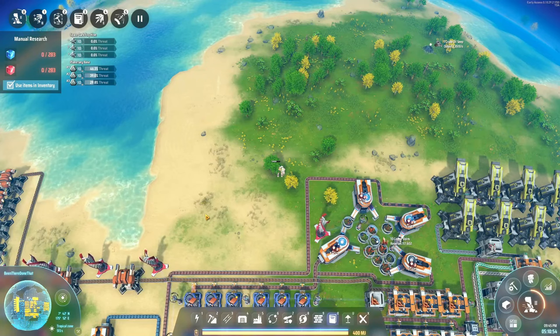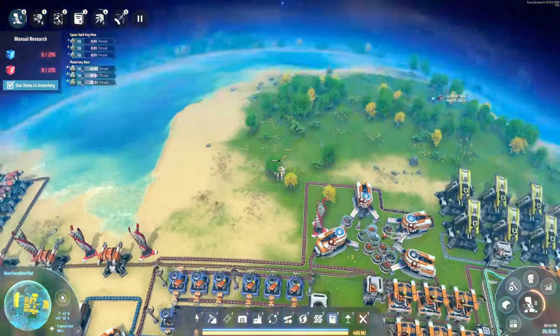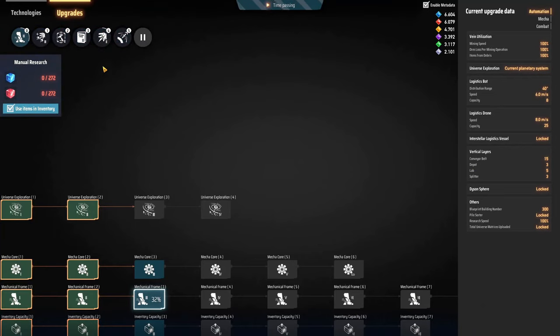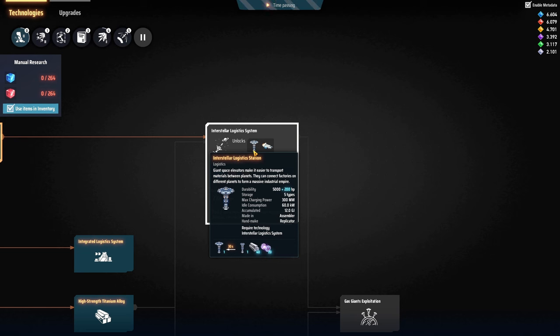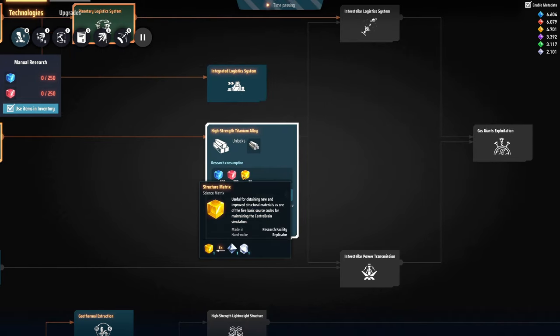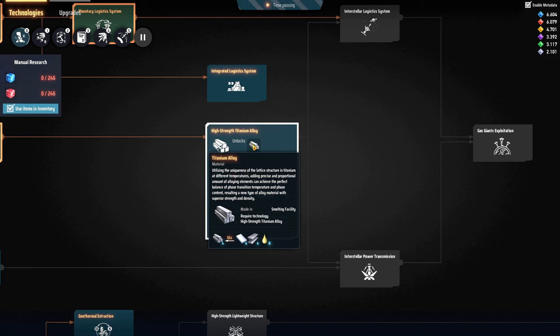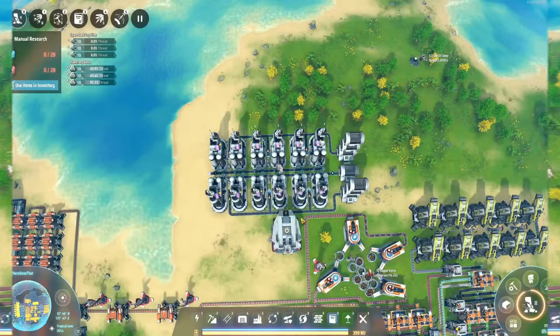This is usually the point where I rush to another planet, get my titanium, then fly back and wonder why I didn't do some prep work — because I can't actually make the ILSs I want. For those not aware, ILS stands for Interstellar Logistic Station, and to make one we need a fair amount of particle containers and titanium alloy. To make titanium alloy we first need to research it — which needs 80 yellow science packs — and we also need sulfuric acid, which you haven't needed for anything up to this point.